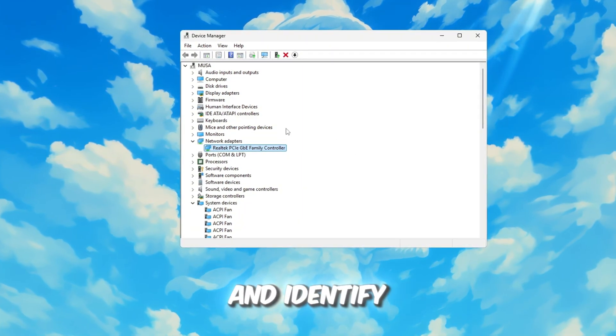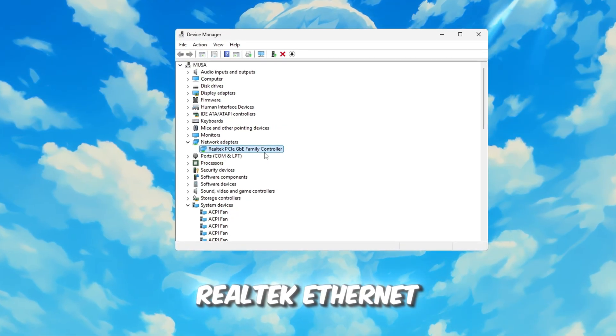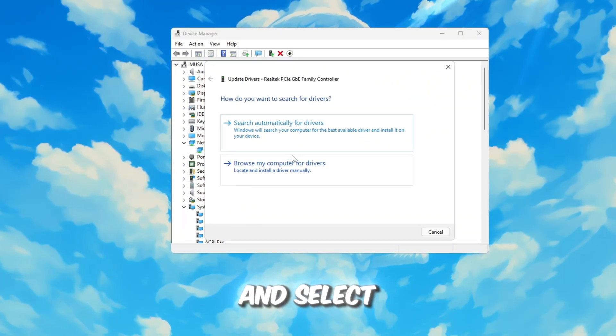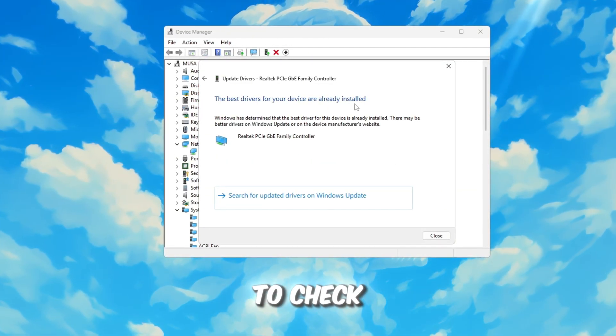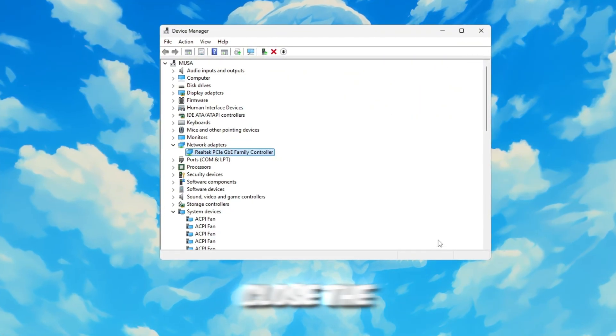Look through the list and identify the internet adapter you're using, which might be listed as Intel Wireless, Realtek Ethernet, or something similar. Right-click on the adapter you're using and select Update Driver. A new window will pop up. Click on Search Automatically for Drivers to allow your computer to check for any new updates. If no updates are found, that's completely fine, so just close the window.